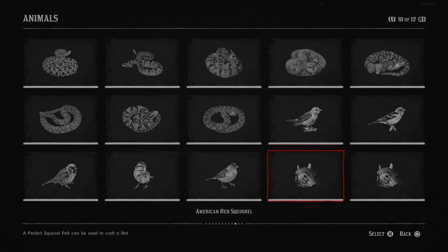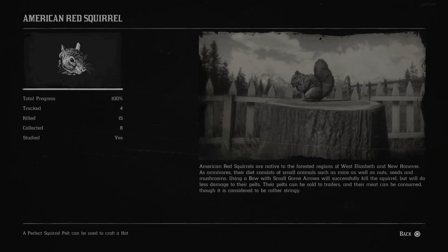Next is the American red squirrel. American red squirrels are native to the forested regions of West Elizabeth and New Hanover. As omnivores, their diet consists of small animals such as mice, as well as nuts, seeds and mushrooms.